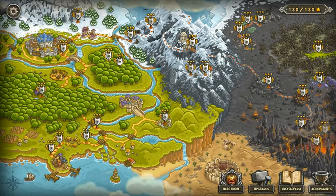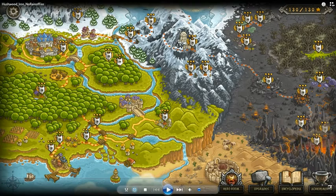Hey folks, Ricky aka the War Champion is back in the building. Today we are going to attempt the Hushwood Iron Challenge and see if we can get that done without using the Rain of Fire. I think it was either Bedward, Sweater King, or Rexie — one of the two — who asked me to attempt this challenge, so we're going to get it in today.